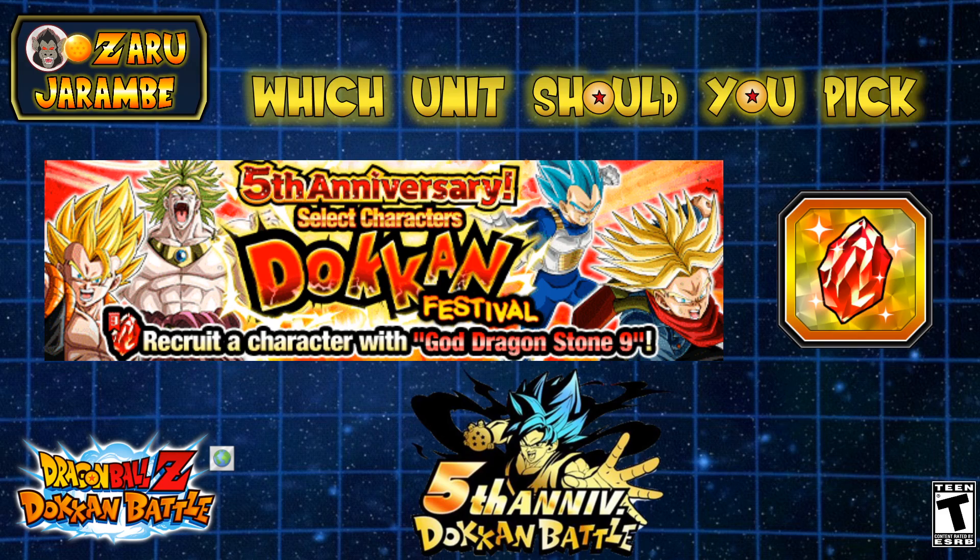The fifth anniversary is now live on the global side of the game, and upon first login we all received the God Dragonstone 9. With it, we can select one from a handful of characters to add to our collection.